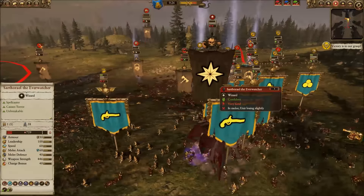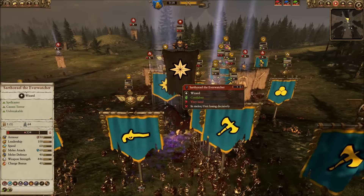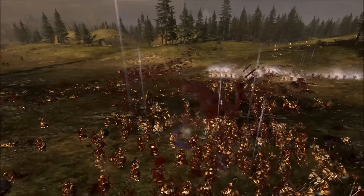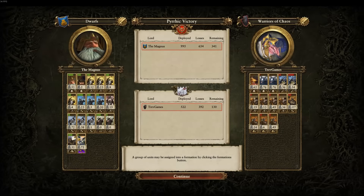Now the Everwatcher is down to 644 health and the rest of his army is completely abandoning him. The Everwatcher is unbreakable, so we can't win without bringing him to his knees — and the dwarves slay him, ending the battle. Let's take a look at the tale of the tape.